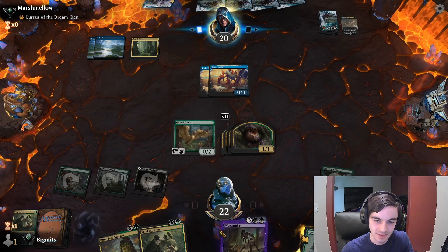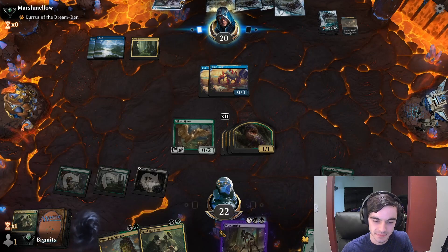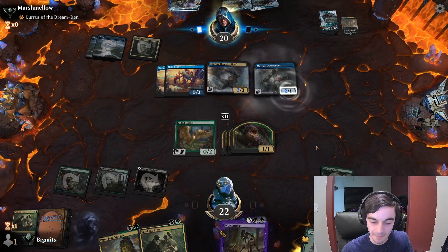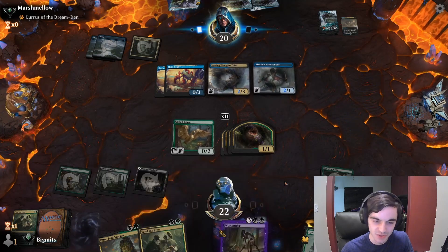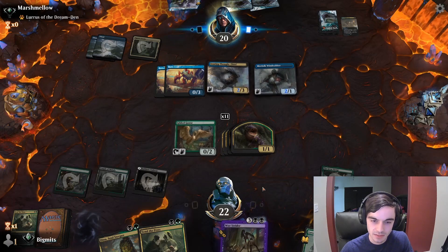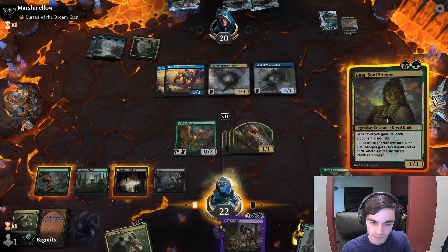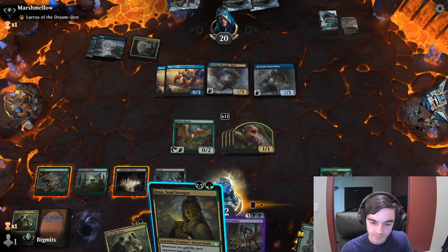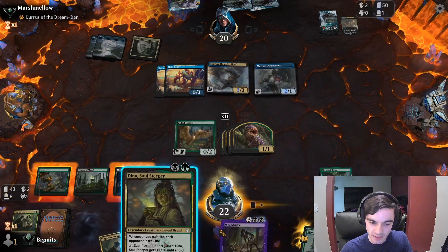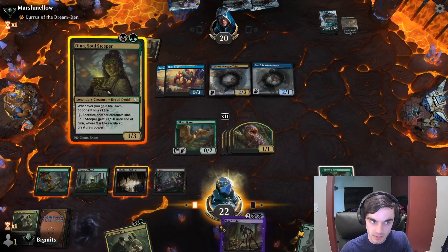Opponent must be kicking themselves. They play a Soaring Thought Thief and a Windrider. Dina plus Henge is interesting too because every time we tap it, they are going to lose a life. We play a Swamp — we're one mana shy of casting Woe Strider and Dina — so I think we'll just play Dina.